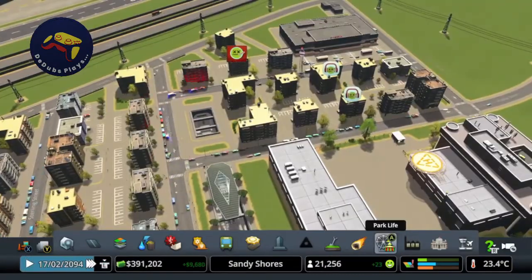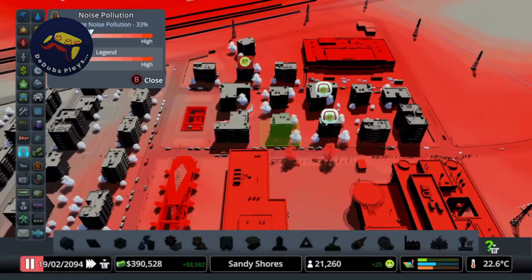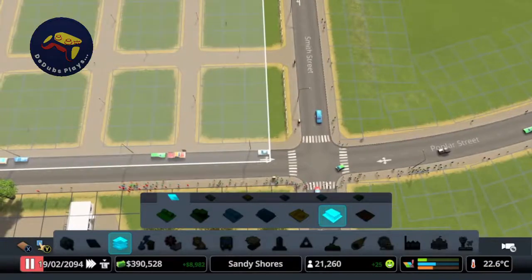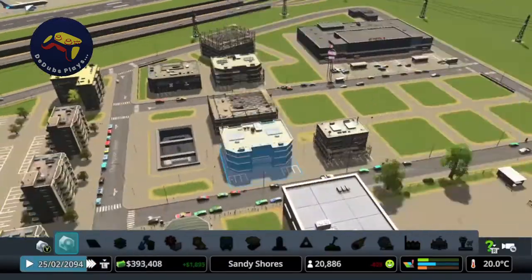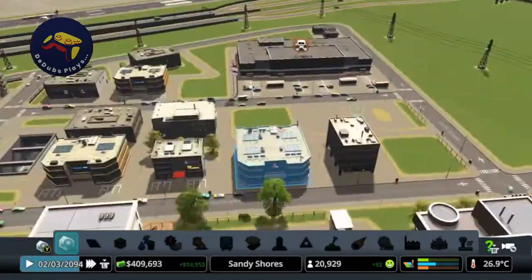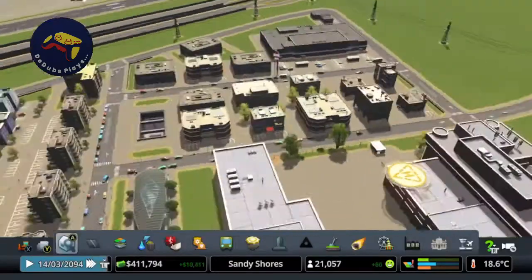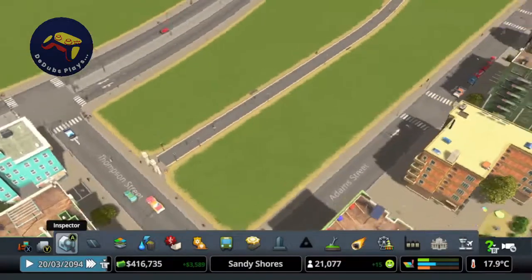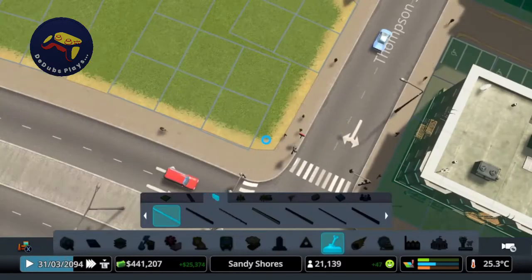Yeah, I think that will do. If we take a look at our noise overlay it's pretty clear why everyone's getting sick over here, so I'm going to remove these houses and replace them with offices instead. Let's run the game and let those grow in. Yeah, those assets all work well - love seeing this much foot traffic. We've got a lot of people heading through the park here as well, which is great. So let's pop some fences around this park.